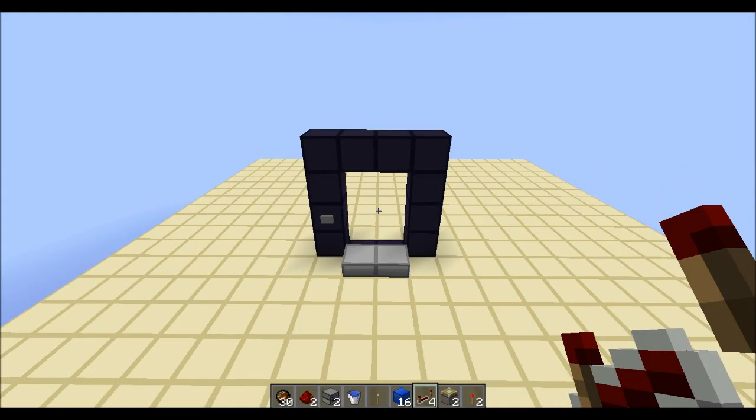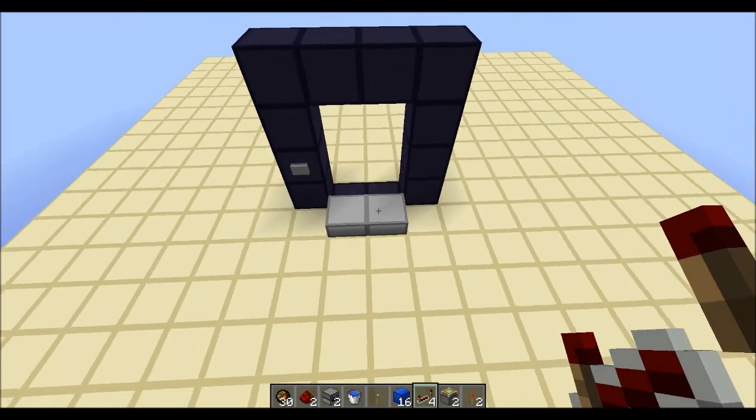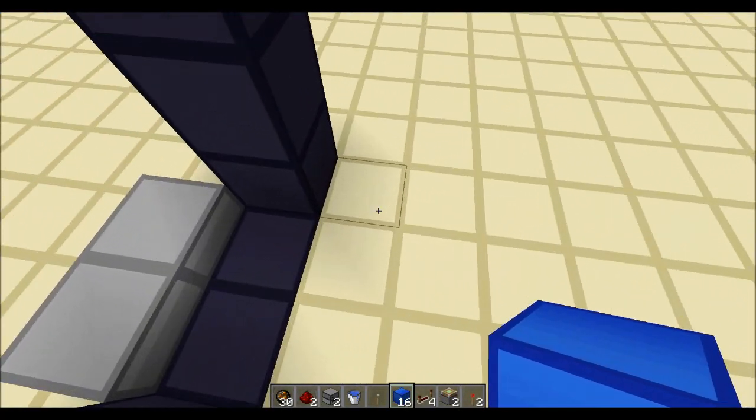In order to build this you need what you see in front of you now: a nether portal with a button and two half slabs, and what you see in my inventory. I'm using lapis but obviously you can use whatever you want.